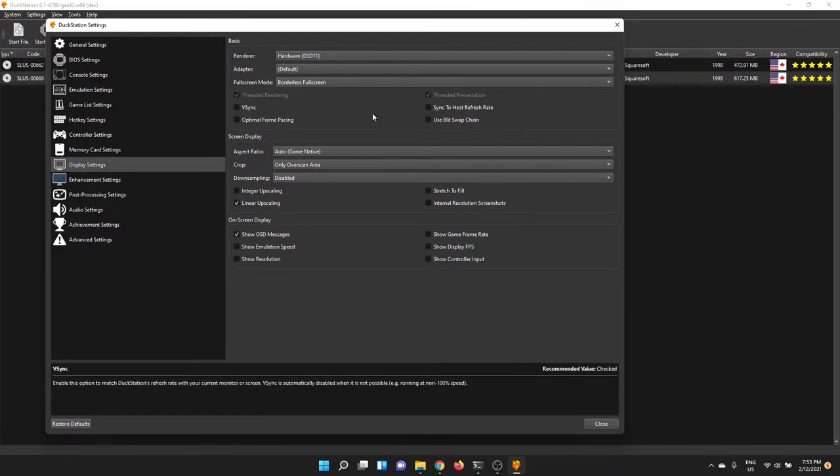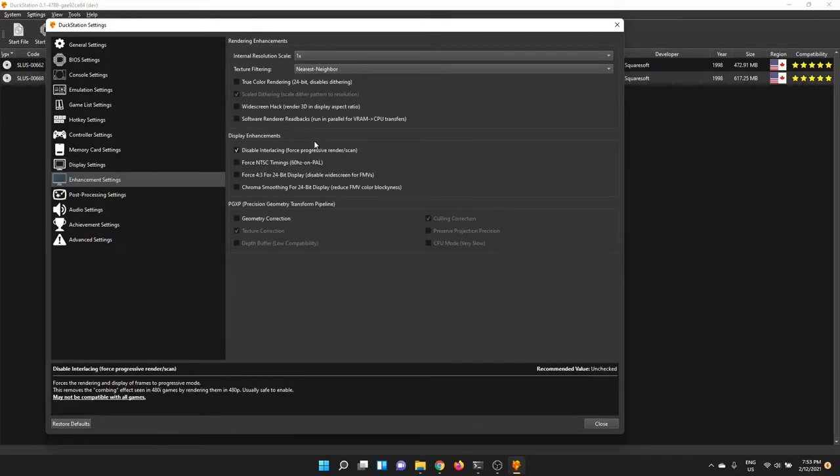I'm going to leave the display settings all default for now and we'll play with these a little bit later. It's going to pick Direct3D by default and we'll see some other options later. Internal resolution at 1x — we'll leave all this default so we can see what happens when we fiddle with it later.